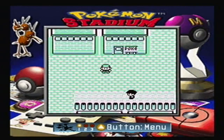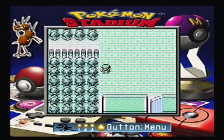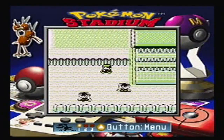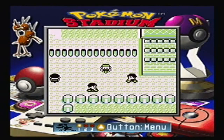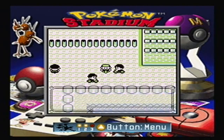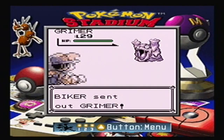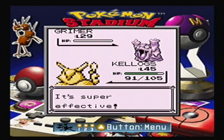Just like with the Mew Glitch, we cannot use our pause button or menu or look at our Pokemon. The next thing you need to do is find a trainer — you need a dude like this, and he'll have to walk to you. You can't just run straight in front of him; he'll actually have to leave the spot that he was on and come to you. That's very important.